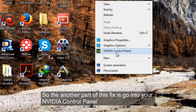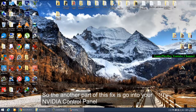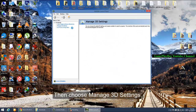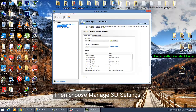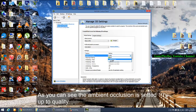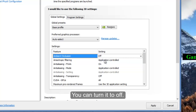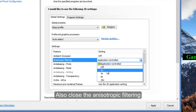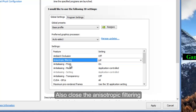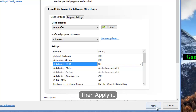Another part of this fix is go into your NVIDIA control panel and choose Manage 3D Settings. As you can see, the ambient occlusion is set to quality. You can turn it off, and also disable anisotropic filtering, then disable anti-aliasing, and then apply it.